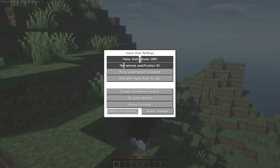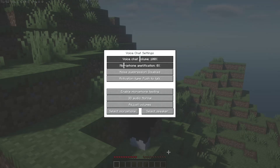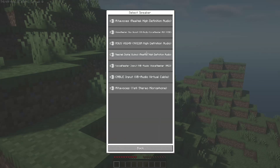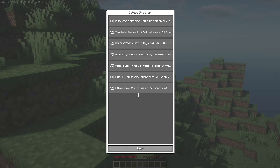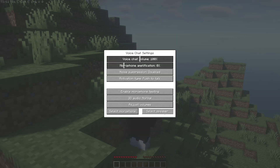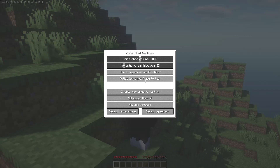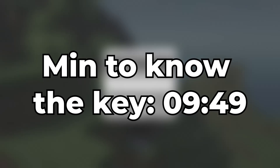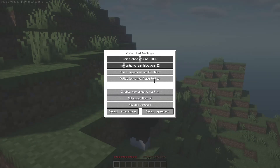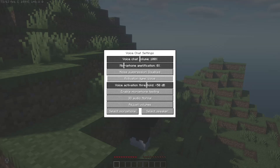You'll see your voice chat volume and the microphone you want to use — select your microphone. Go back and select the speaker output you want to use. Also enable the necessary options. You have an activation type setting: Push to Talk means you only speak while holding a key. If you press this option, you can switch to Voice Activation, which means you are talking all the time.